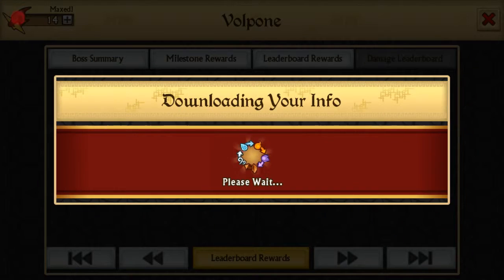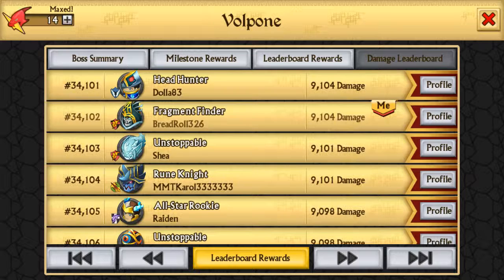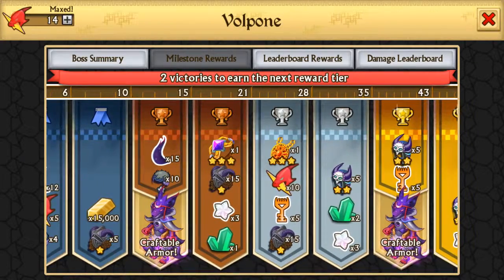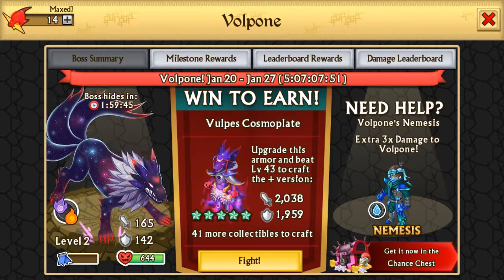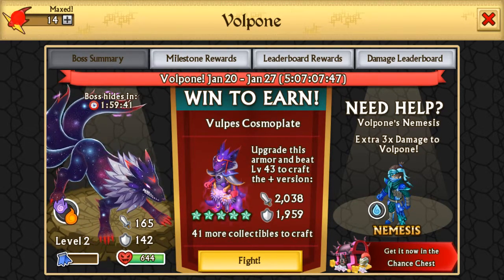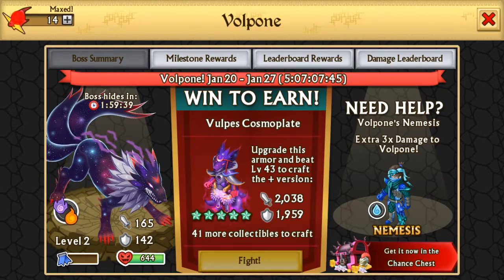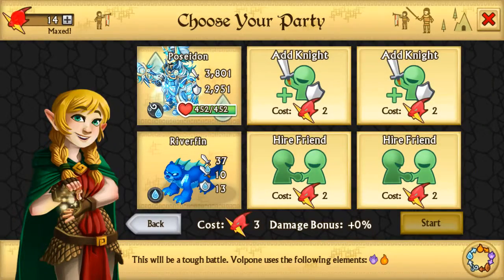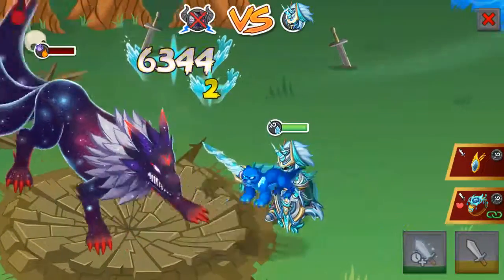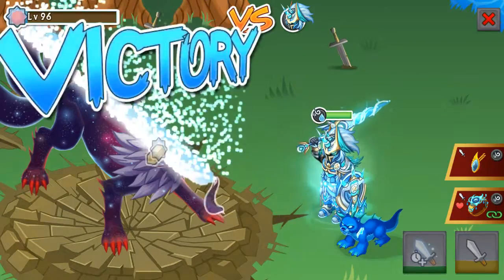If you want to see what you can get in the master rewards, there you go. The armor that you can craft kind of looks — it doesn't look like the actual boss itself, because as you can see on the actual boss it's got like a V on its head, but that one's got like a crescent moon. Gree always seems to take a really good looking boss and then just make it into crap armor.